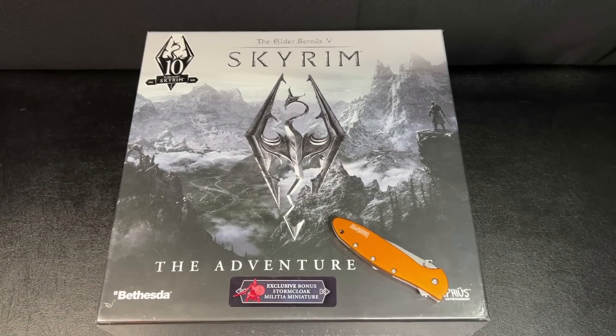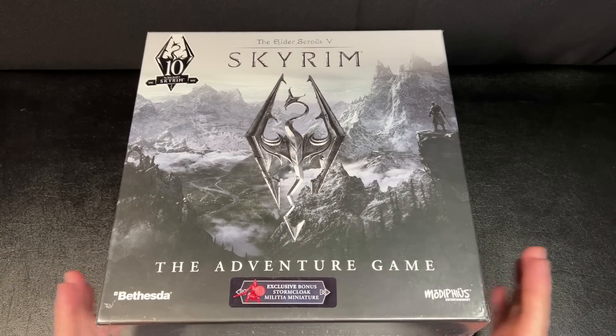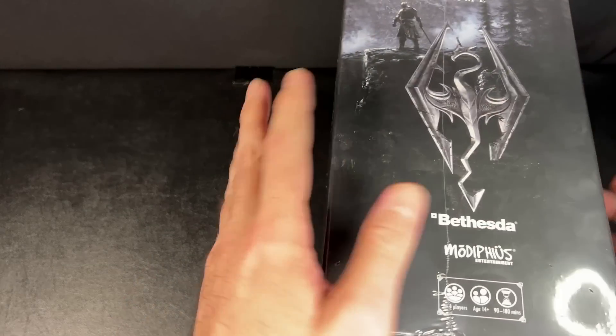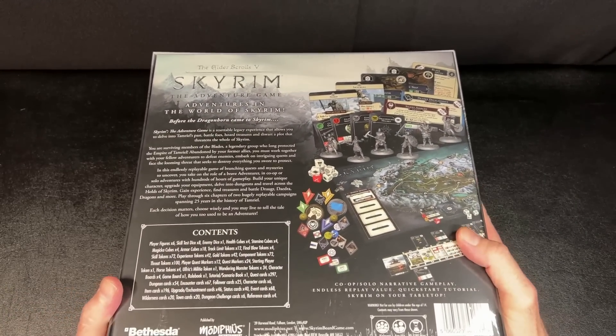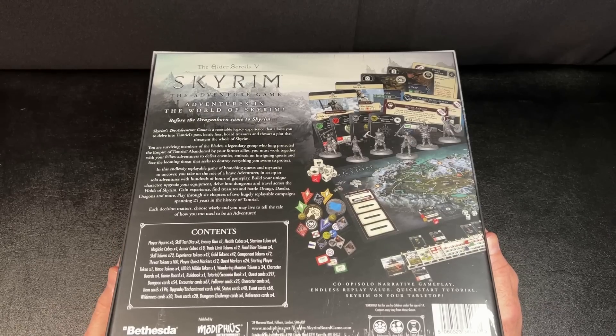Hey everybody, welcome back to the Dungeon Dive. Daniel here, I hope you're doing well. Today on the Dungeon Dive we are going to do a detailed unboxing of the Elder Scrolls 5: Skyrim The Adventure Game from Modiphius. I recently got this retail version — I wanted to see what it would be like. I think it retails for about $130; I got it on Amazon for $120. Board games are really expensive.